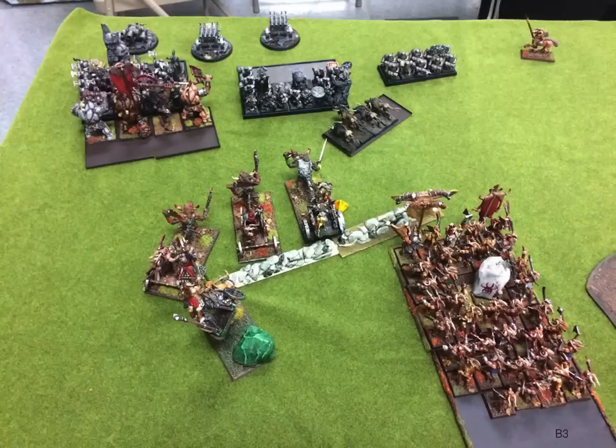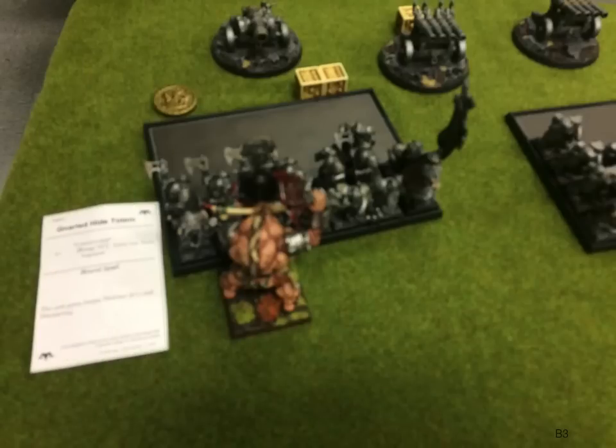We go to Beast Herds turn three. I still have some stuff left but I'm bleeding points left and right. This time the Minotaurs do charge the Greybeards. He does a stand-and-shoot — he's got throwing weapons at Strength 4, which is huge. Kills two Minotaurs — one third of my unit going in. That's getting kind of scary. Chariots are finally getting in position. Minotaurs make a bloody mess of things, but then the Greybeards turn around and do a ton of wounds. I lost two Minotaurs to shooting and two to the stand-and-shoot — that made all the difference in the world.